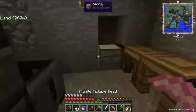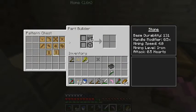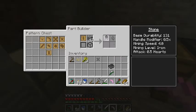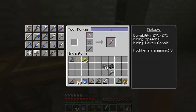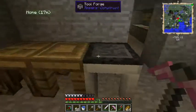We've got our alamite pickaxe head. We'll use a stone tool rod instead of iron since this pick is going to be very temporary — not our permanent pick at all. We'll make the stone tool rod, come over to the tool forge, and put together this pick. You can name your tools, so we'll call it 'alamite pick!!' — with a couple of exclamation points to let them know we mean business.